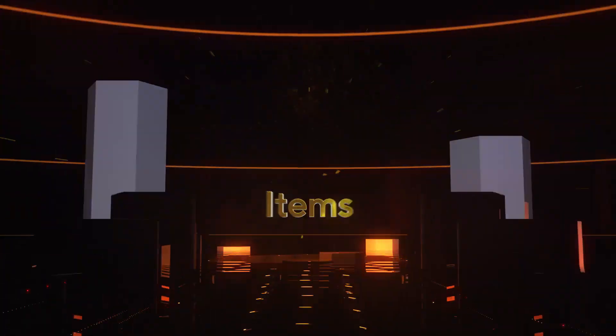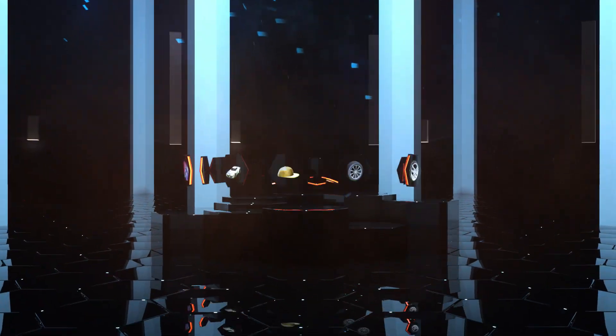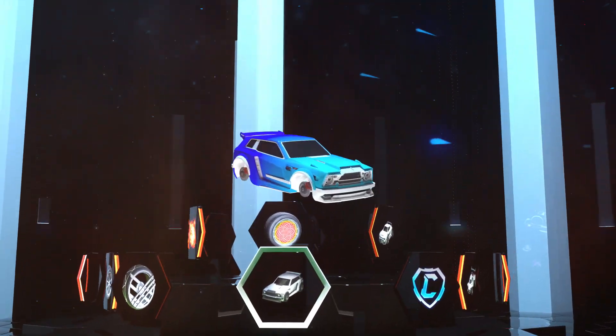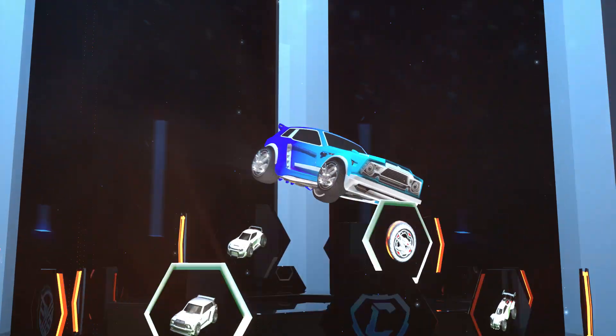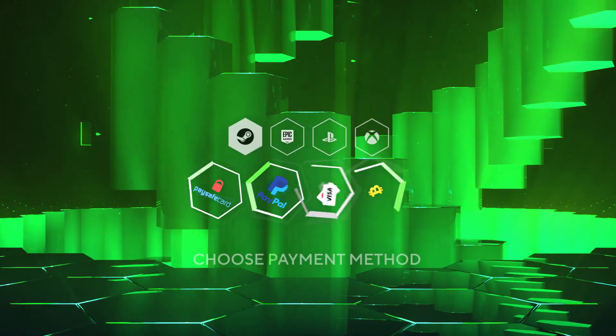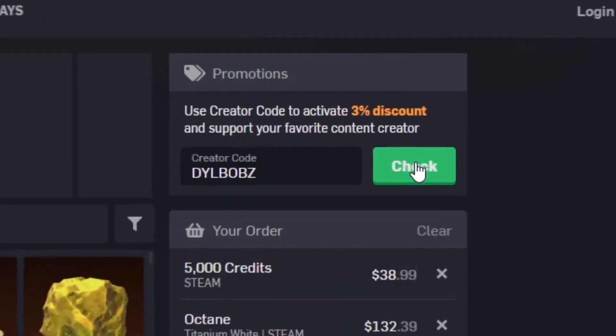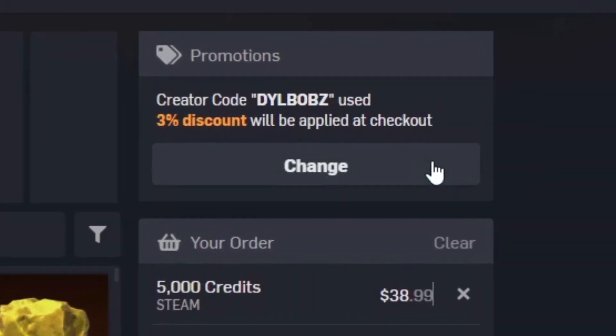It's sponsored intro time. Head over to RL Exchange where you can buy all your favourite Rocket League items. Look how crisp that looks. You can do this on a bunch of different consoles, use a bunch of different payment methods, and your items will be in your inventory super fast. It's super simple, and you can use code Dillbobs at checkout for 3% off.